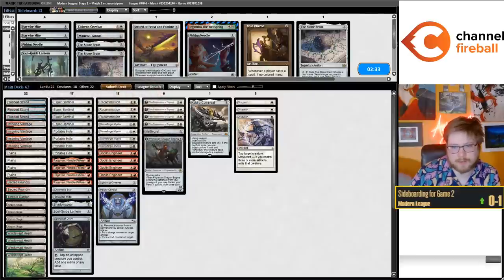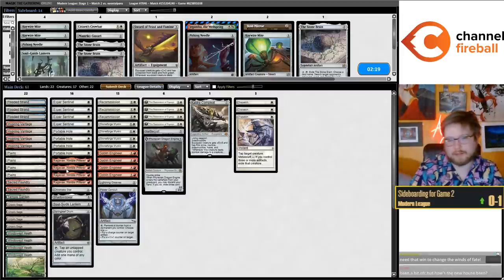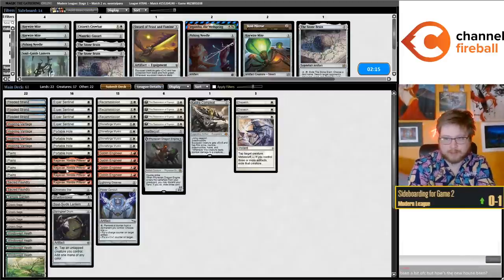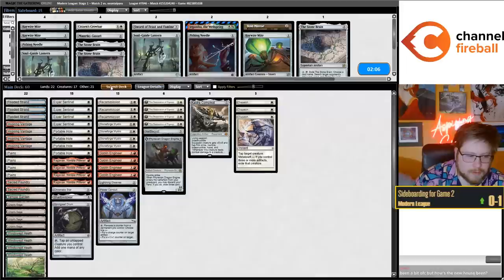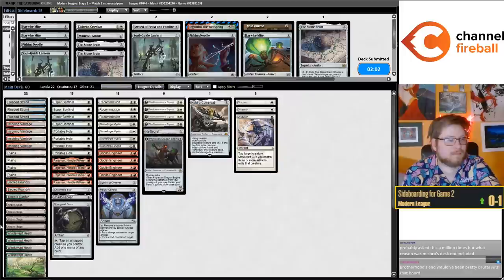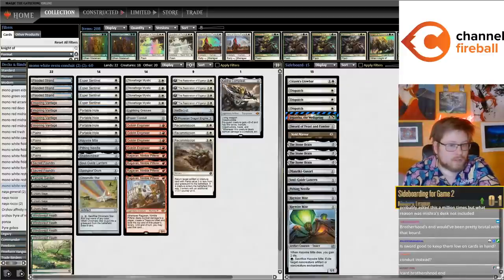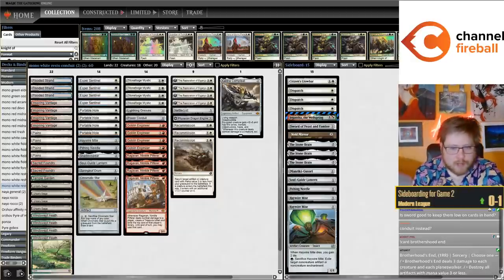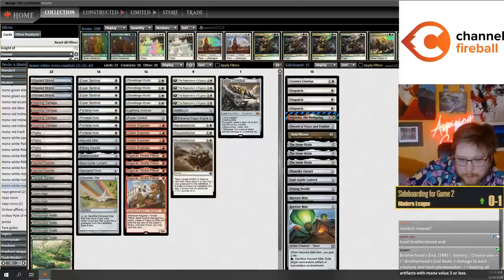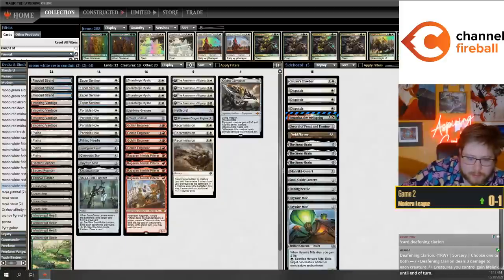They mostly played Brothers' Hooded now instead of Explosives, so I'm actually cutting Needle, cutting Haywire Mite. Don't love Lantern against them - we're down to only three Saga targets if we cut the Lantern, but that's probably okay since you're not as in on the Saga game plan post-board anyway. Let me just cut the Lantern. What's the reason Mishra's Research Desk was not included? We just have a ton of other Saga targets - six in the main, which is plenty in a deck that loops Saga.